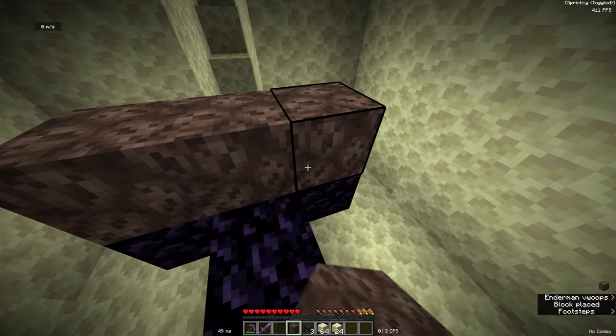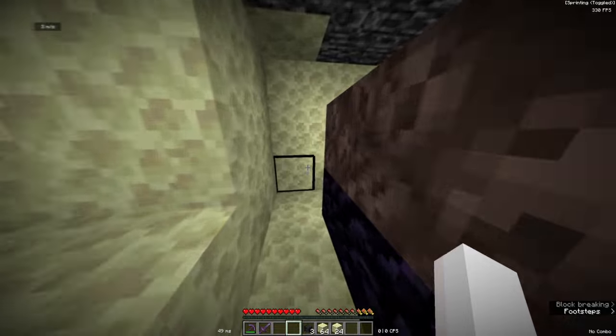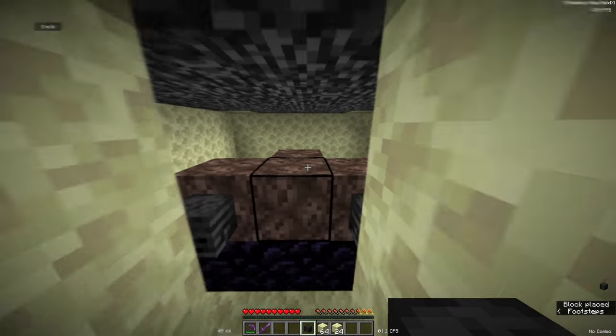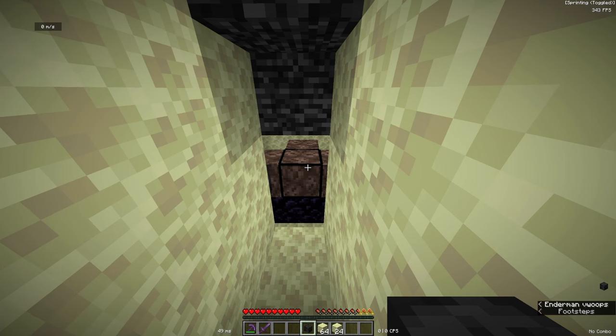Then place three Soul Sand here and one Soul Sand there, leaving this block empty with nothing on top of it. Now come up here and place two Wither Skeleton Skull heads. When you place the final Wither Skeleton Skull head it will spawn the Wither.